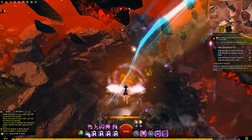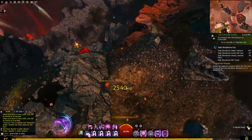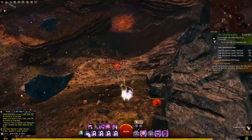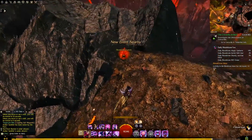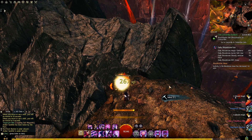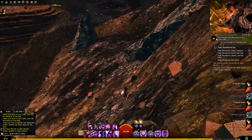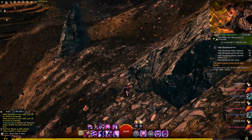For Living World Season 3, every release has brought us a new map with a new currency. That currency combined with unbound magic — a resource that you obtain by doing basically anything on these maps — will award you with some ascended trinkets. The amount of map-specific currency is going to vary, so to keep things simple I'll just talk about the things you can obtain.